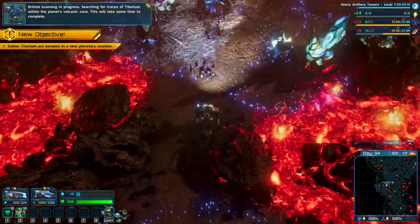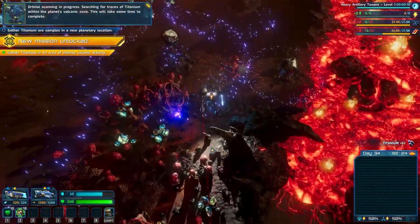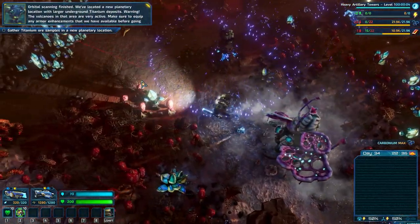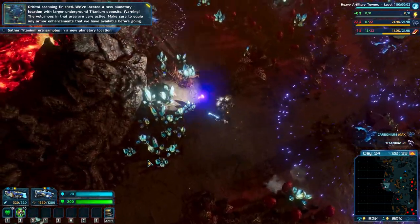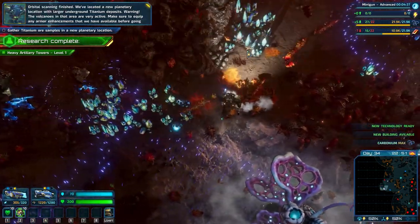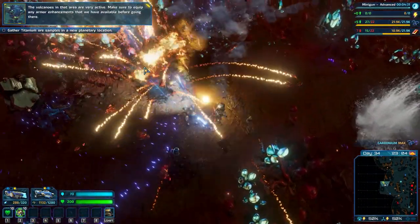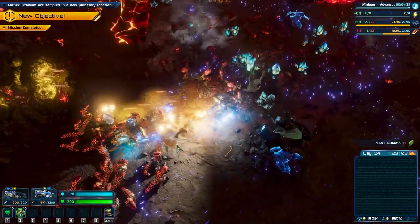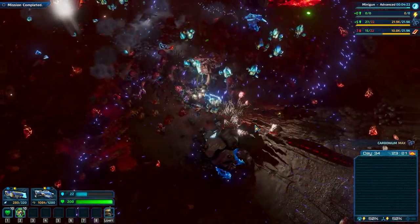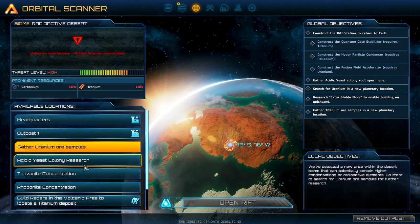Orbital scanning in progress - searching for traces of titanium within the planet's volcanic zone. This will take some time to complete. Orbital scanning finished - we've located a new planetary location with larger underground titanium deposits. Warning: the volcanoes in that area are very active, make sure to equip any armor enhancements available. This area is effectively a bust, there's nothing else to do with it. We could gather uranium, more samples - it's an option.